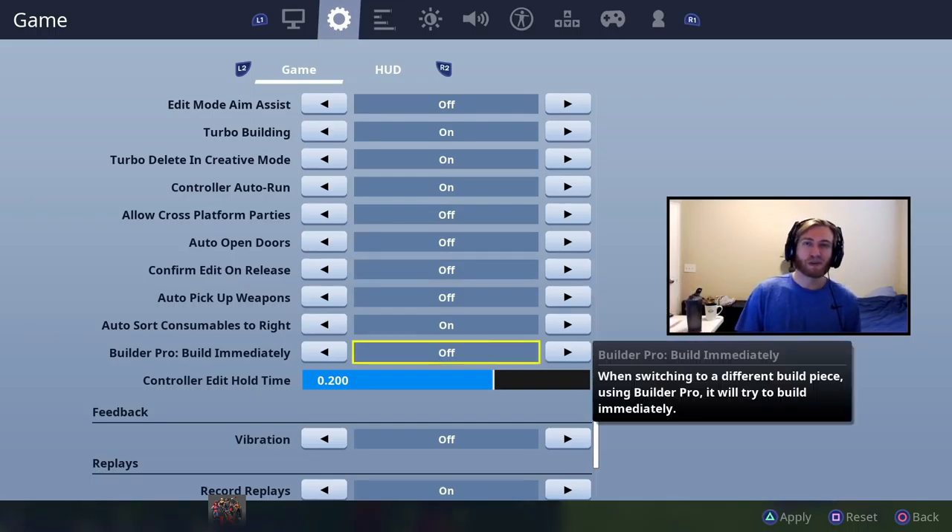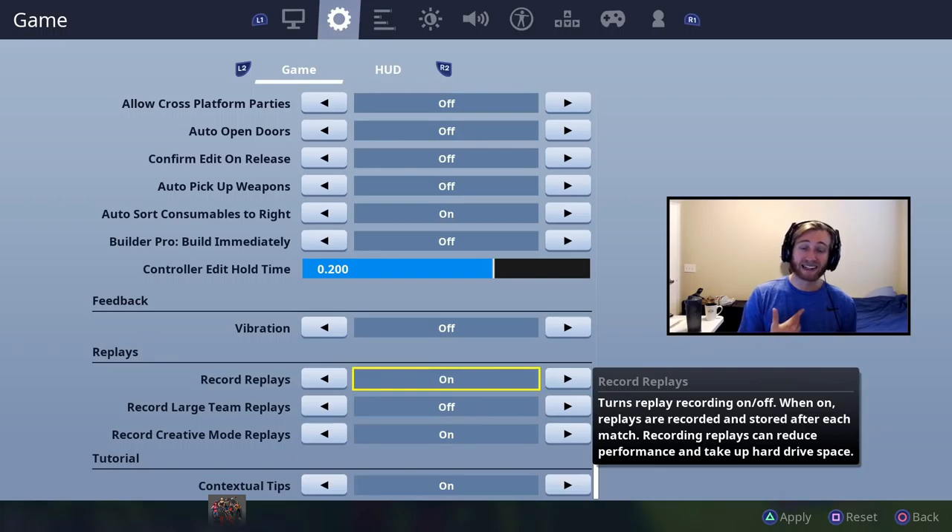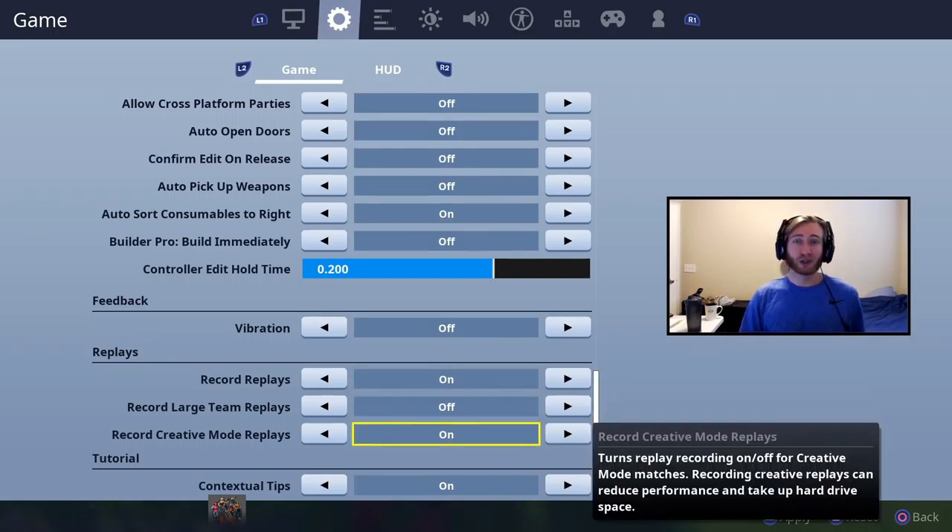There's a building nerf that Epic put through — having it off feels a little better, it might be a placebo. Once they iron it out, you should have it on since it makes building quicker. Vibration off is personal preference. I've heard turning all these off can improve performance and reduce frame drops. If you don't need to make content, you can just turn these off.